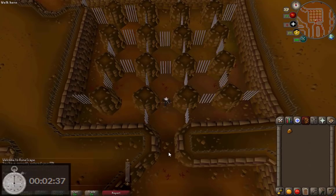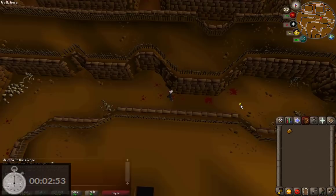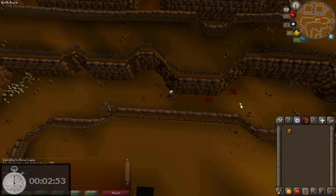Anyway, once you're through just keep running down the hallway. There aren't any traps in this hallway, so you can just run up here and head around the corner. Right up ahead there are a few wall traps, but since there's only three we can just run by them. Just run up to the corner before them, and then once you stop you can run past them all.